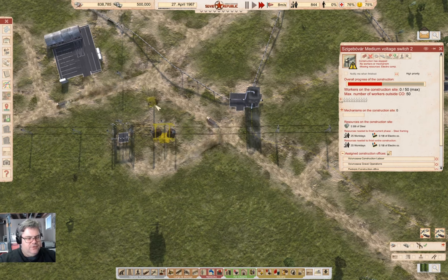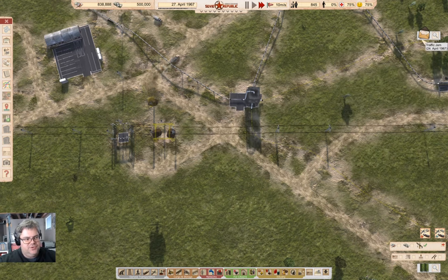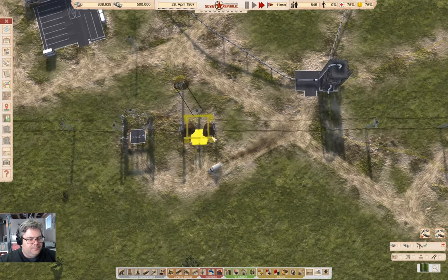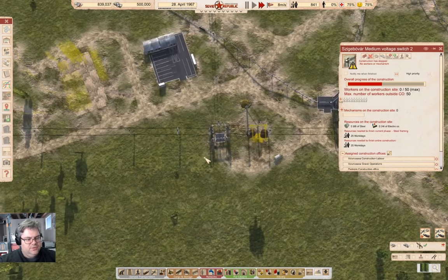That's waiting for electronic components. We've got electronic components now. There's a covered hull — clear that out. Now that just needs workers. Good.